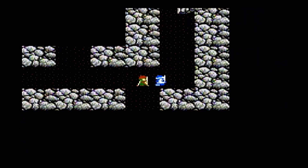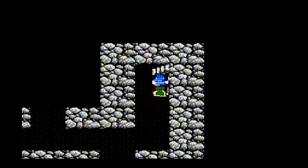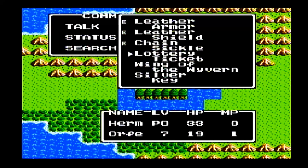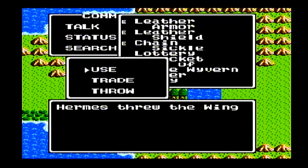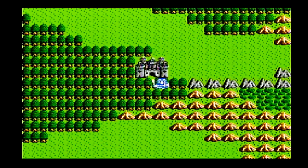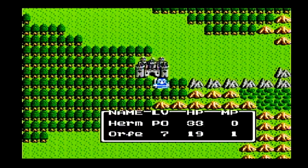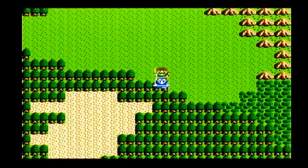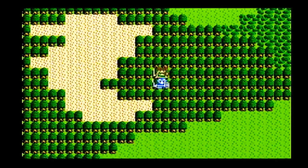We don't really have anything to do in Canna Castle, so once I get there I'm just going to head straight south to Leftwyn. Leftwyn is where I have a door I need to open with the silver key. I also want to buy Prince Orfeo some chain mail. Prince Hermes can also use chain mail, but he's going to get an armor upgrade in the next town, so I'm just going to save my money for that.